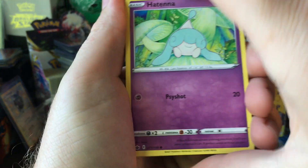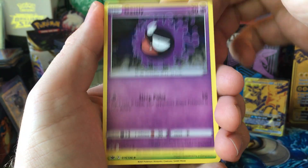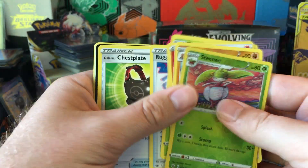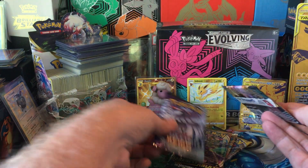Still have yet to pull that Blaziken alt art — that would be nice. Shuppet, Castform, Ghastly, Steenee, and Dugtrio. Going into the next pack.